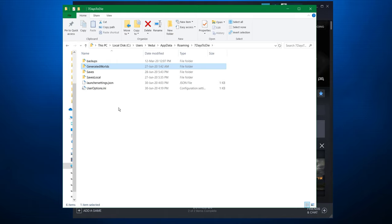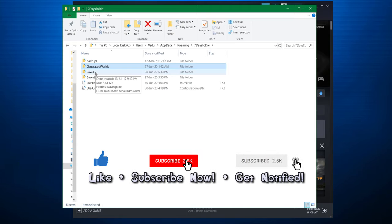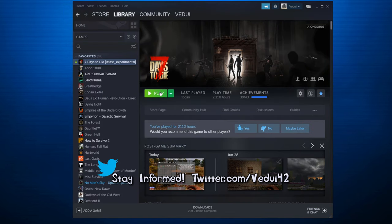This is important because the Fun Pimps always highlight that the safest way to play a new experimental version is to wipe all generated worlds, all saves, etc. Of course, if you want to maintain your old ones, make sure you have a backup — otherwise you cannot go back and play your old saves. Assuming you've done that, you're good to go. Start the game.